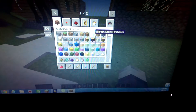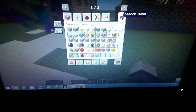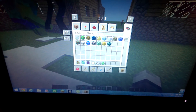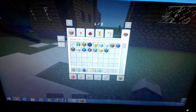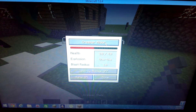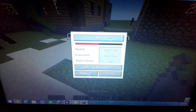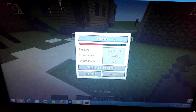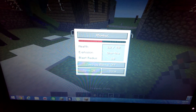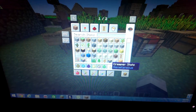You can name him. You right-click him and then you can choose what his name could be. I'm going to name him Bami, and then you press Done. If you don't want the name, you just press Off. I'll show you the recipe for that.